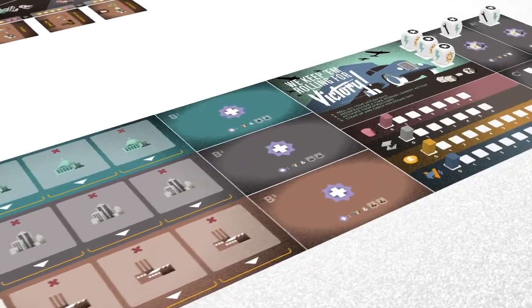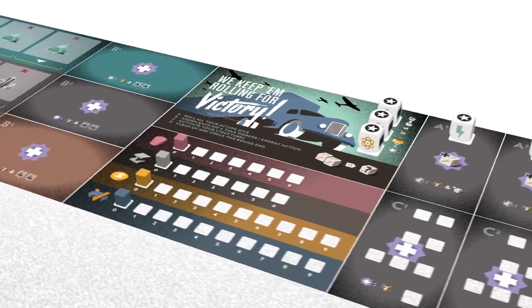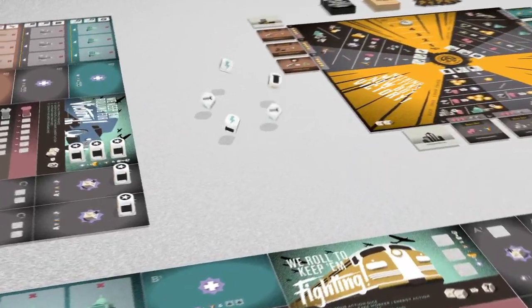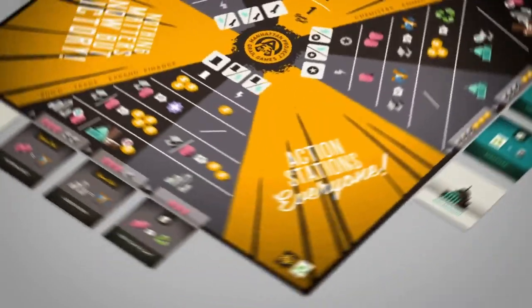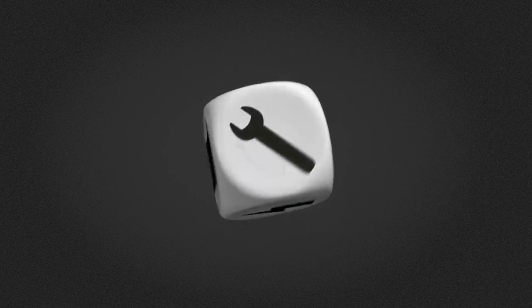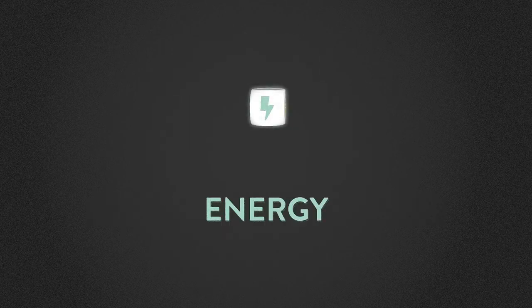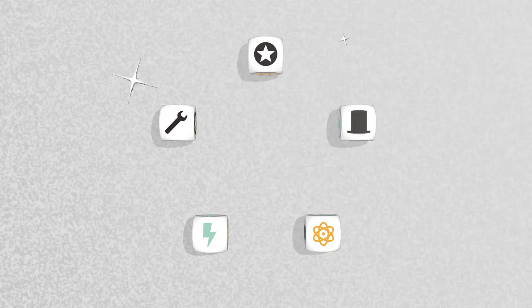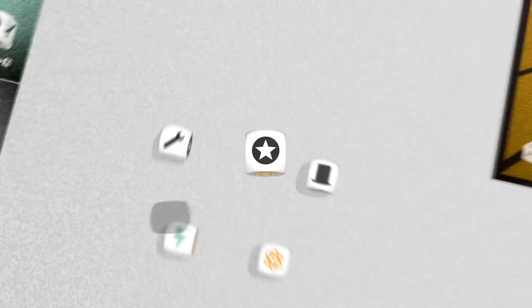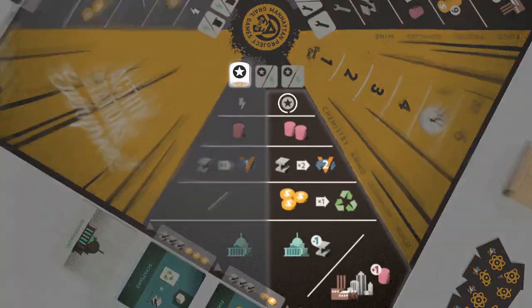Feed your machine resources and power them with skilled laborers to produce the best results. On your turn, you will roll all of your action dice and assign the results to various parts of the machine. Each side of the action dice gives you different opportunities, such as specialized workers, energy, or nuclear energy. Specialized workers can only be assigned to their section of the board, but produce optimal results.